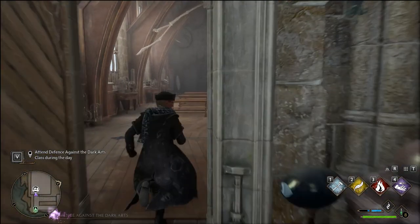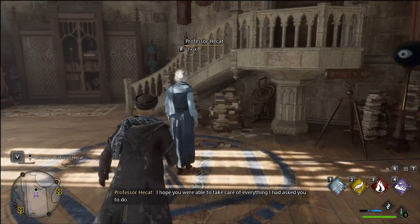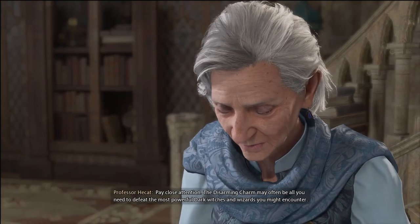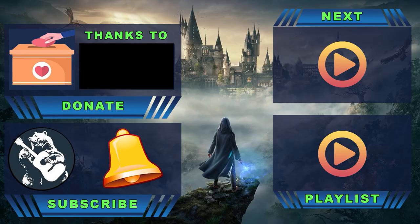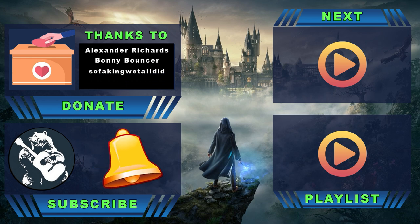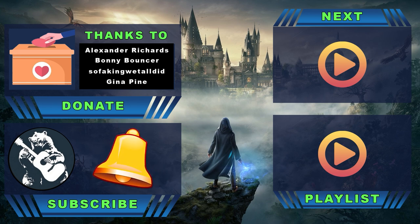Once there, enter inside the class and a cutscene will begin. At the end of it, you can speak with Professor Hackett to receive a new spell and complete the quest.